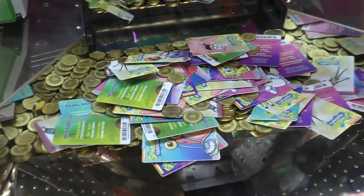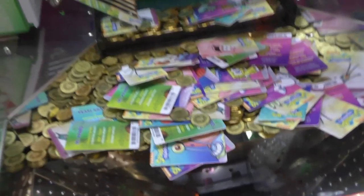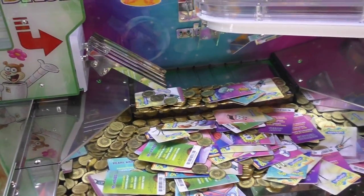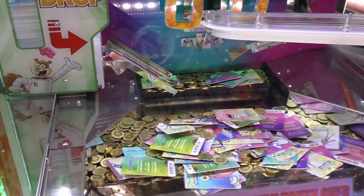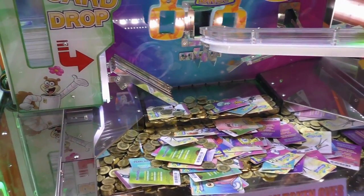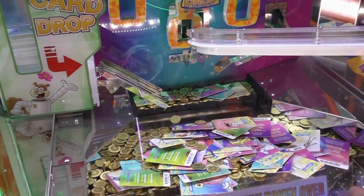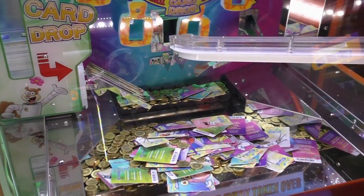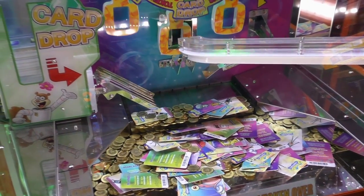There's another SpongeBob machine here and there's a Gary right at the edge — and a Gary right there, guys. Who would leave a Gary like that? All we need for three sets is that Gary and a Pearl — and then we'll have three sets. That's $15,000! That Gary's about to fall already. This is amazing. I'm trying to make sure y'all guys can see it.